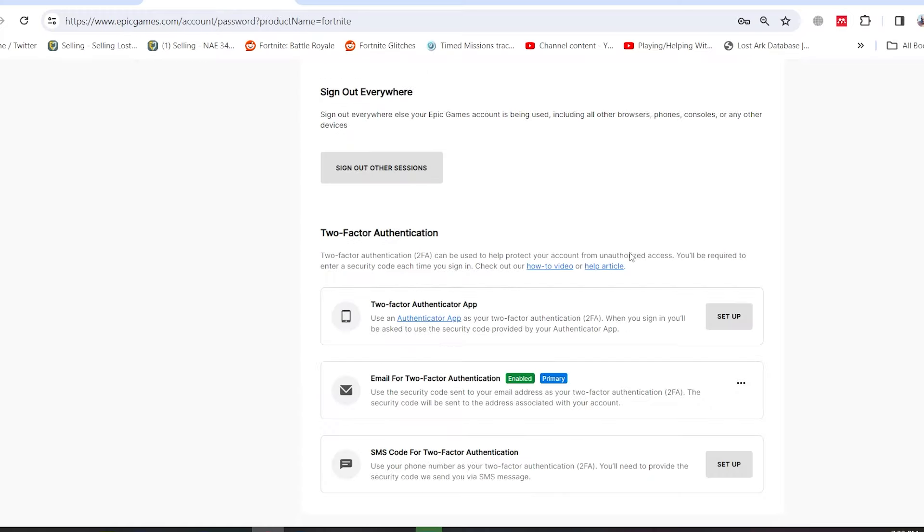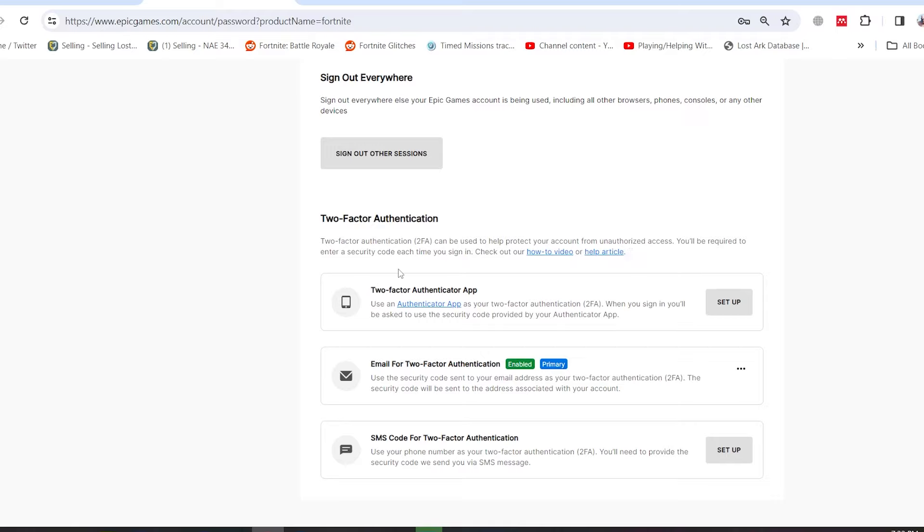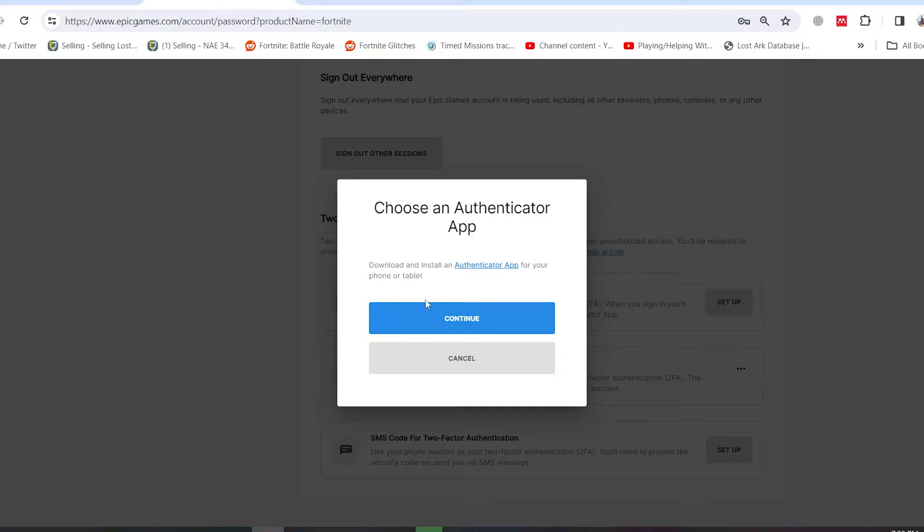Then go all the way down to the Two-Factor App option and press here. You will press Continue, but of course you need to download this program and install it on your phone. Press Continue.